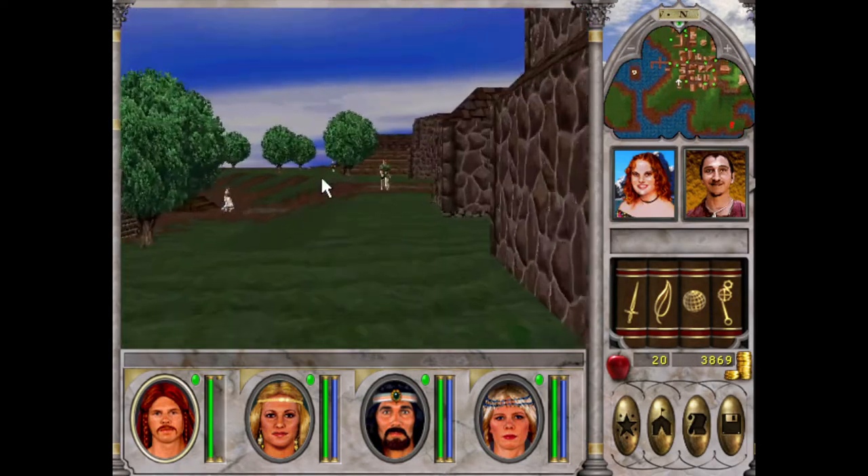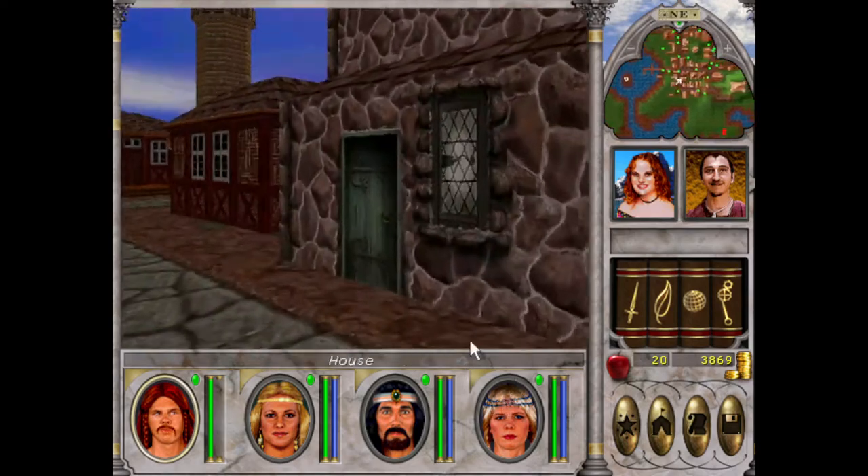Diamond Gargoyles — you're going to use spells against them, so doing what we're doing will help.